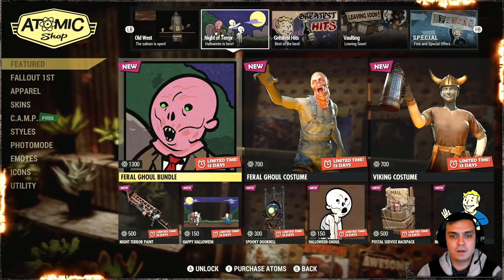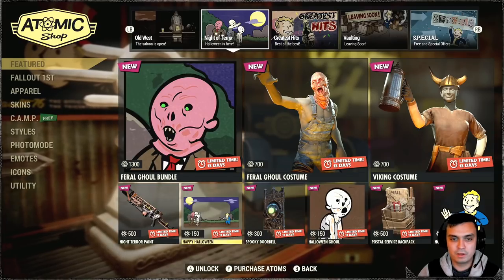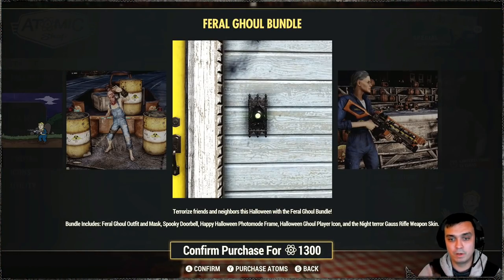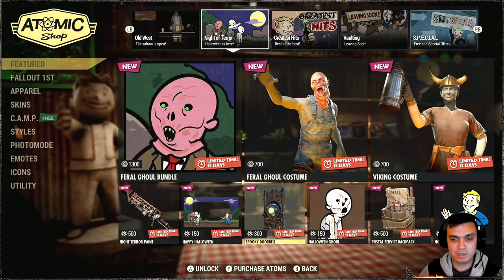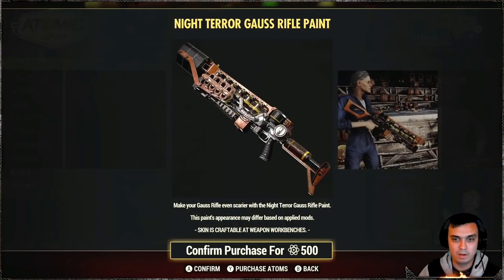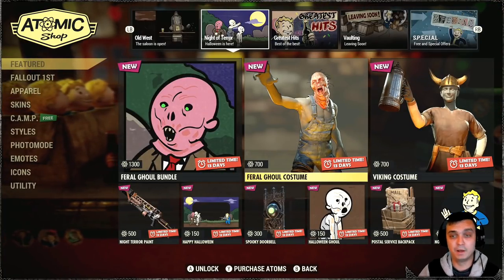The Night of Terror section is the section that came to us last week, so there's nothing new. I'm not going to be buying it. I already left my comments on the previous Tuesday, but the doorbell seems to be good according to the feedback I received. I'm just gonna wait for it to pop with a discount. This skin can also wait - no rush, I'll buy it later with some sort of a discount.